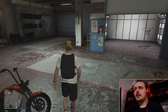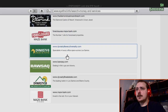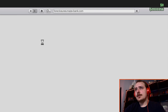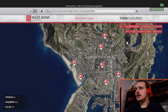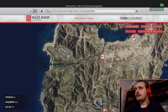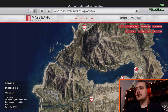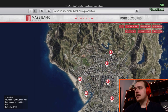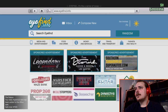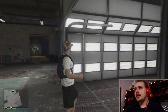To buy the bike club, go on your phone's internet service and look for Maze Bank Foreclosures. When you enter the site, look in the top right and you'll see Club Houses — you can pick your club base from there. You can swap locations if you want but it costs extra and you don't get any money back from the one you've already got, so just bear that in mind.